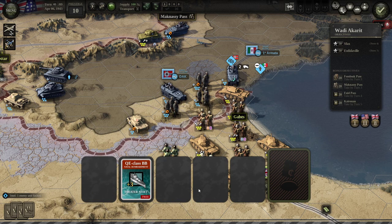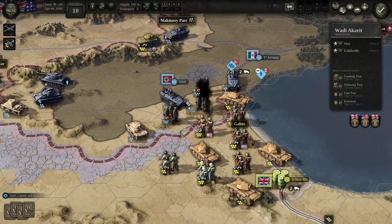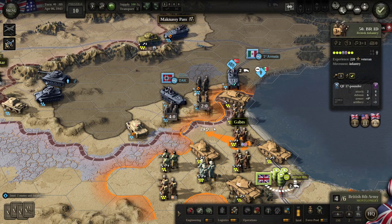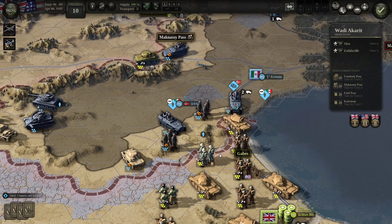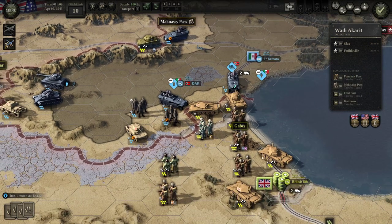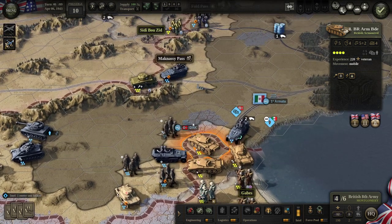Let's actually add the B-26 — I did buy it, might as well use it. See if we can break these guys a little more. There we go — that's a beautiful suppression. Now we can move these guys back. Looking for the best possible odds — we're going to move up the New Zealanders. We knocked out one — perfect. Now let's check our armor. Now we're cooking with gas! Knock them out of the way, keep breaking through with our armor. Eliminate that unit — perfect.